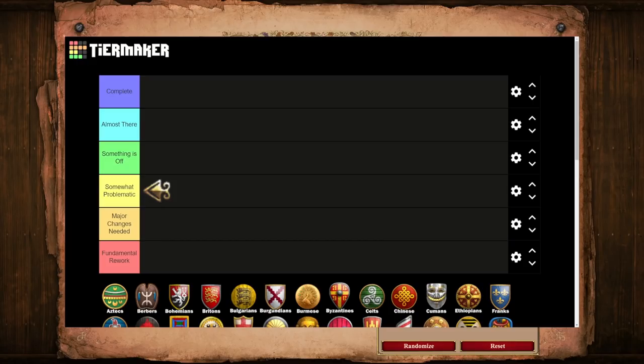An important thing to note is that a vast majority of civilizations are in this tier or higher, which indicates that AoE2 is in a pretty good spot overall. Nearing the bottom, we have the few Major Changes Needed civs. These civilizations may have some sort of identity, and they may even be decent or strong picks in certain settings, but for whatever reason, they just don't work. These civs are going to be the awkward and situational ones that you'll not like randoming on the ladder. Last and unfortunately least, we have the one civ that I feel needs a more or less complete overhaul.